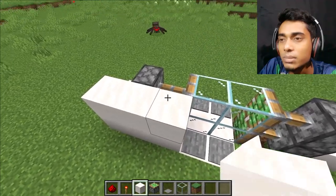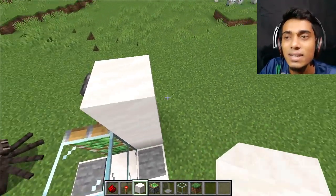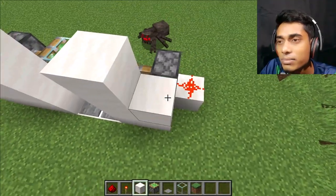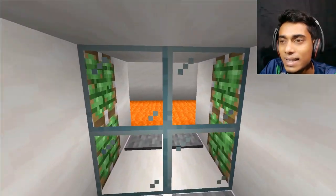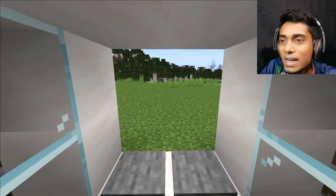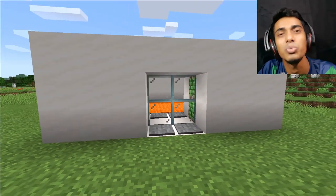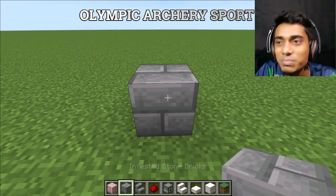Three blocks - perfect. This is very easy and simple, and easy for server build worlds also. Let's check it - yes, it's working! Wow, this is awesome. Please give one like for this build. Now we build here an archery spot.